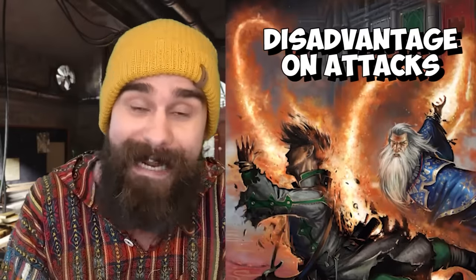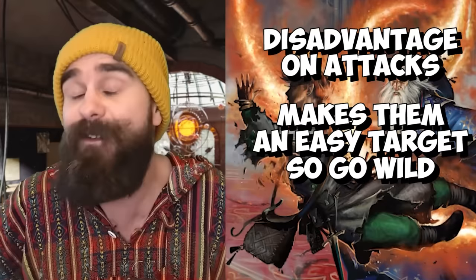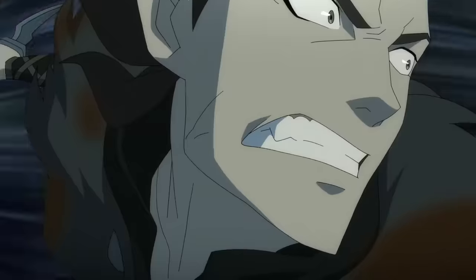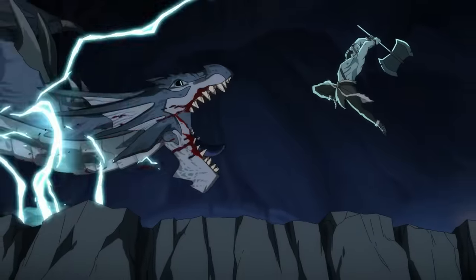Knocking a creature prone gives it disadvantage on all attack rolls, gives all creatures within five feet advantage on attack rolls against them, and they have to use half their movement speed to stand up. Landing Sapping Sting on a creature your ranger, fighter, or paladin is engaged with is basically GG. Your mates can use their turn to crush that creature with attacks at advantage or grapple them so they can't move or stand up — they are trapped.